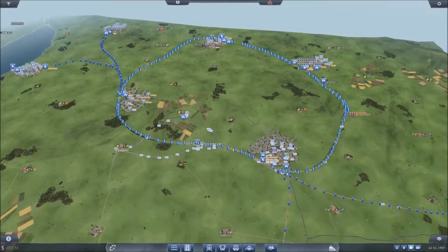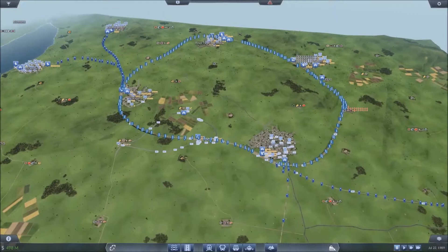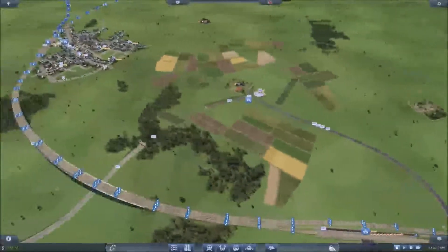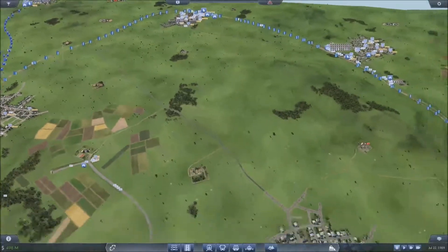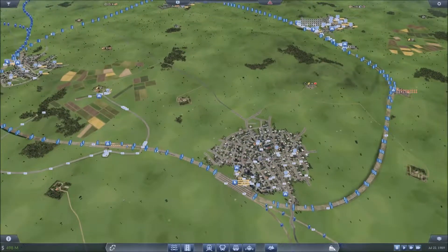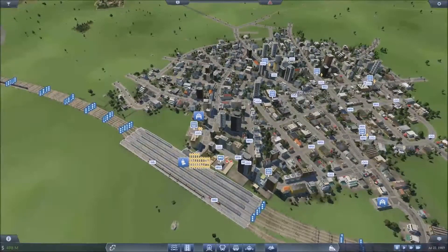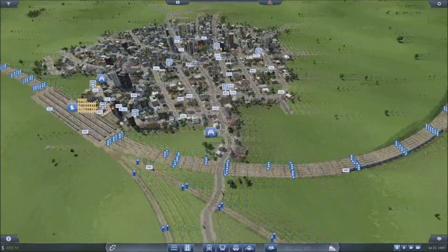Hi guys and welcome once again to Transport Fever. I'm James4038 and hopefully you guys are doing okay. So what are we going to be up to today? I really want to get this line — my new ring line — in more use. I've currently got three different types of trains running on it: a passenger line, oil, and food.